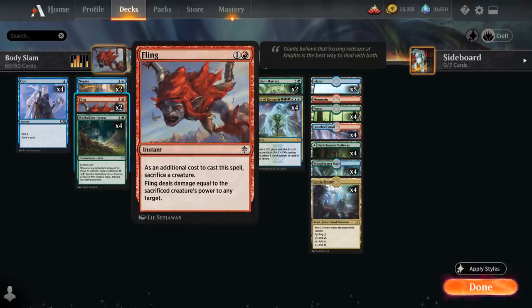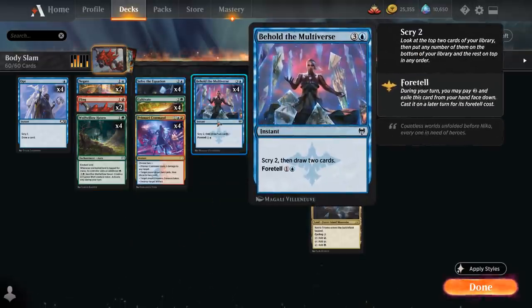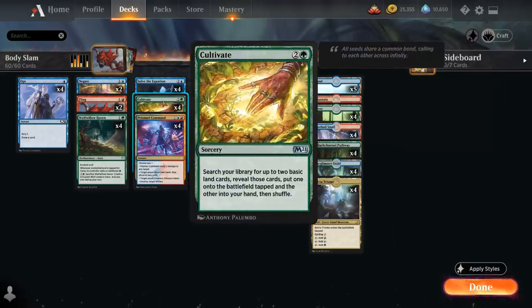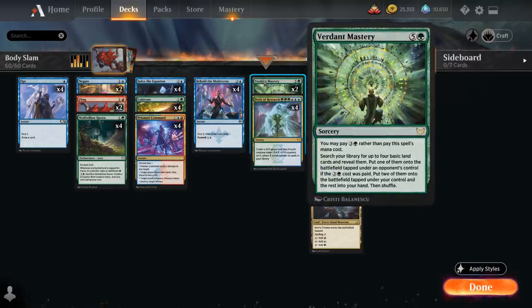Two copies of Fling as backup, and then a two-mana ramp spell in Wolfwillow Haven that can enchant one of our lands to produce additional green mana. At two mana we can also foretell Behold the Multiverse to later cast it for two mana to scry 2 and draw 2 — another way to find more resources. At three mana we've got Solve the Equation, Cultivate — a nice ramp card that finds a land and puts one in play — and Prismari Command, which gives us interaction, can make a treasure token to help ramp, and can draw and discard to find missing combo pieces. We've also got Verdant Mastery for additional ramp, which can put two lands in play and a third in hand, even if it does ramp the opponent.